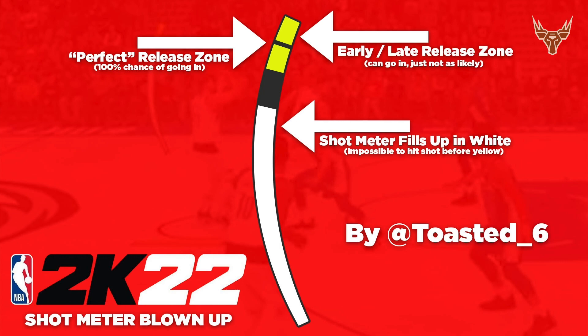It sounds like 2K is making a pretty big change where the make window is going to decrease and increase in size based on shot quality. They didn't specify whether the make window refers to the perfect release zone or the early-to-late release zone. I'm leaning toward the make window applying to the early and late release zone, so the green window likely stays the same or won't see any dramatic increase from that dynamic window.